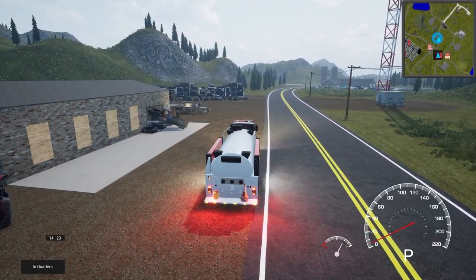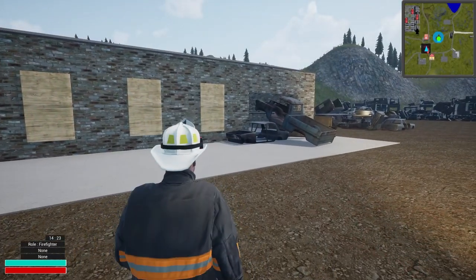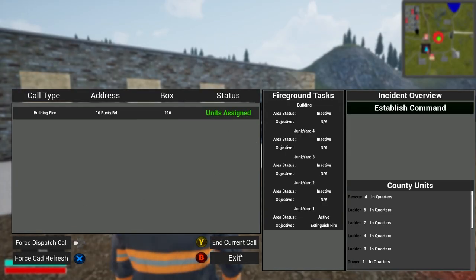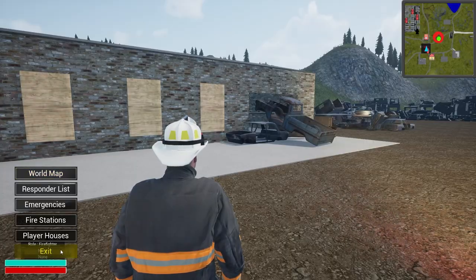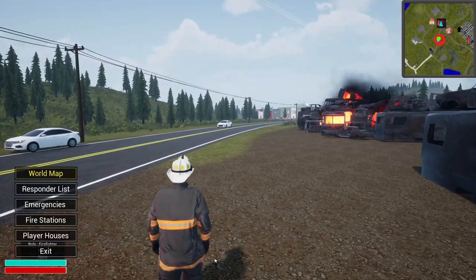Let's get this guy parked right here and hop out. Hit Tab, go to Emergencies, take the call — we're assigned to it now. There's a hydrant down by station two, so what we're going to do is jump on engine one to get the door open.